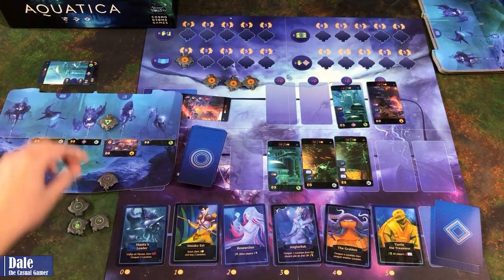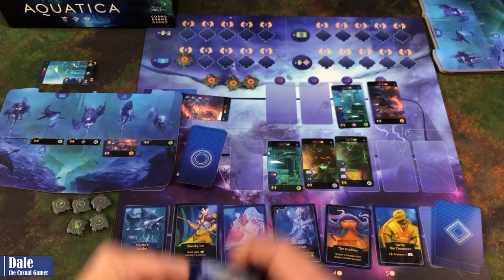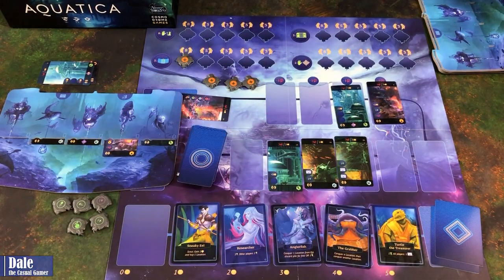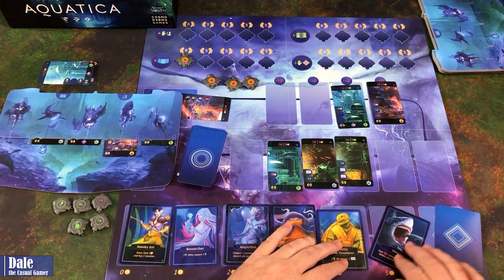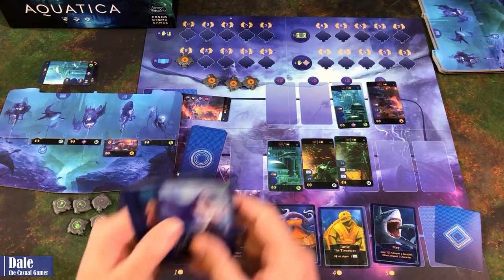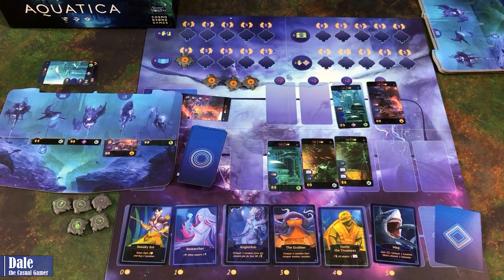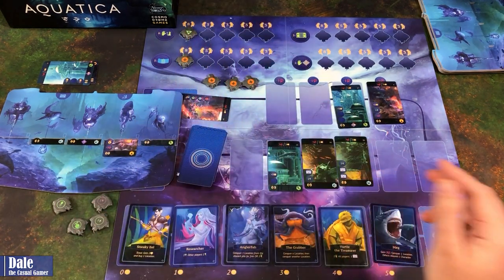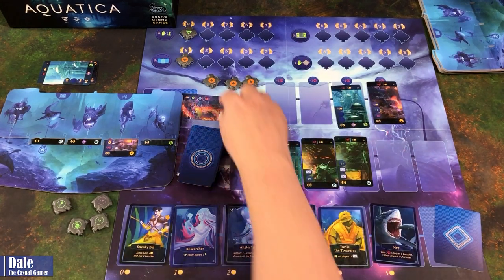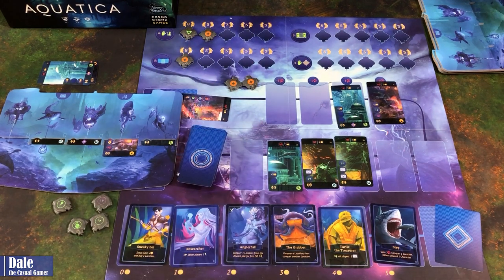We gain a money which we can use to recruit one character or buy one location — that just comes in and gives us a straight victory point. Now we're going to play our Matrona card, which gets all our cards back to our hand and unflips all our mantas. We discard the leftmost character in the ocean, which brings all these down, revealing the Meg. So if we do have eight cards in hand, we can score this first — take one of our mantas and score it. Since we played that, we can move that on up as well. So we're ready for our next turn.